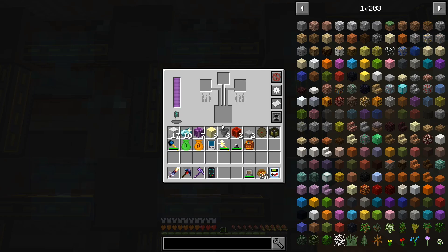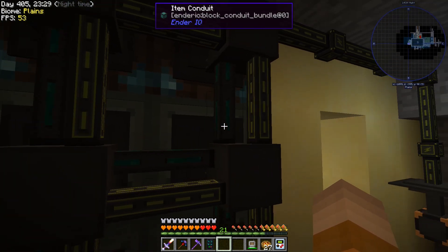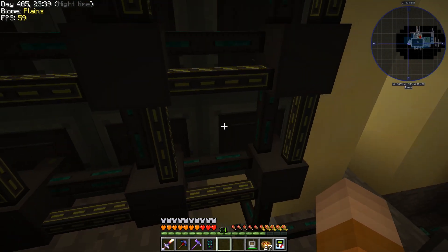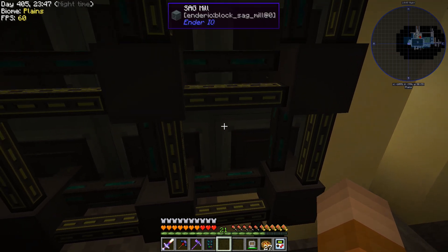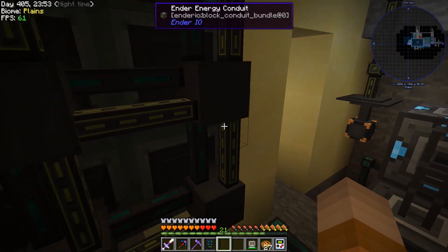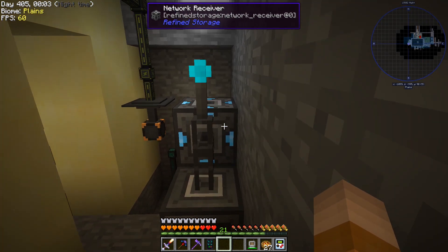Then this alloy smelter is pulling from the top. It doesn't have any connection on the item conduits — the only connection it has is an extract on the brown channel. On the bottom here we also have a filter, for example for draconium ore. Once it's done processing, this one pulls it, processes it, and then sends it to the brown channel. The brown channel comes directly to this interface and it's connected to our network.